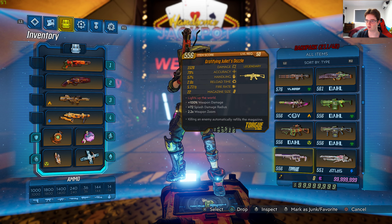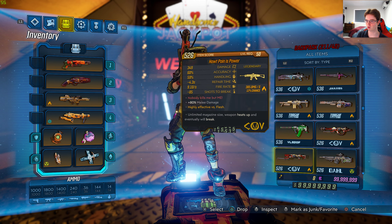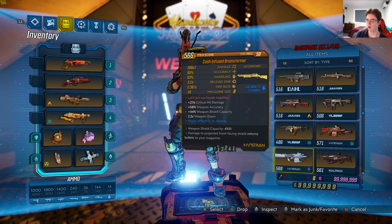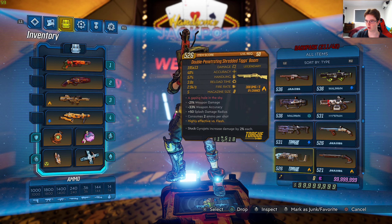They're all in here besides the class mods for other characters such as Amara, Zane, and Flak. We have a maxed out skill tree for this character as well, for Moze. So if you guys want to run around with the maxed out skill tree, it's all equipped for you already. I will be showing you guys very shortly.